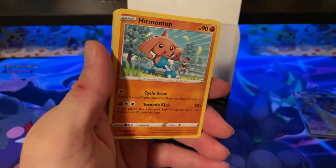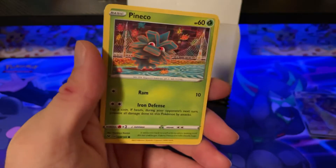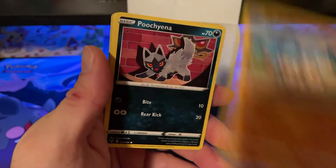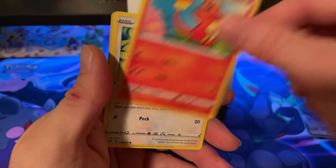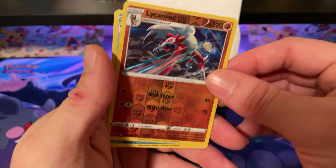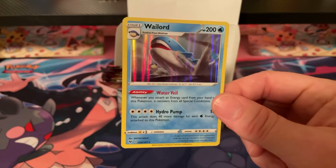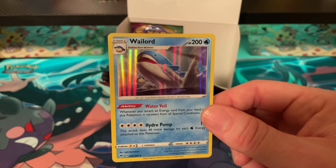Pack twenty-five: Psychic Energy, Hitmontop, Swoobat, Magcargo, Pineco, Mudbray, Poochyena, Charmander, Chatot, Lycanroc, and Wailord. Dang, that's a big boy.